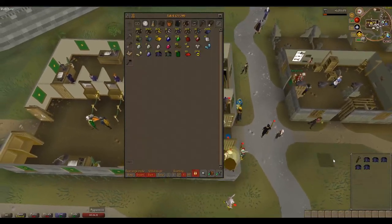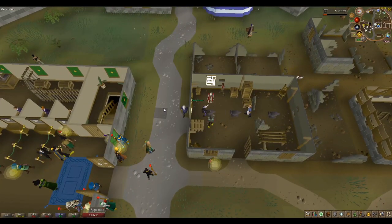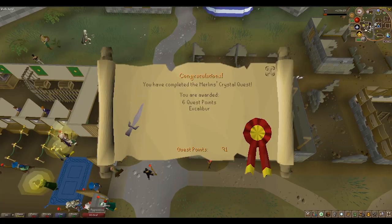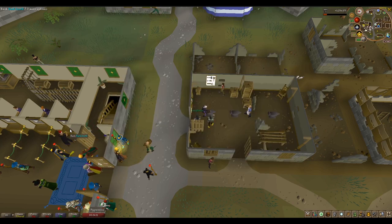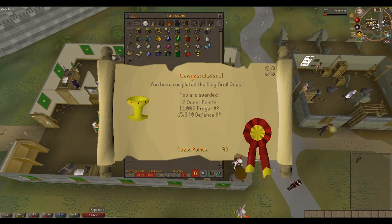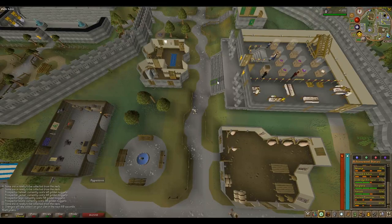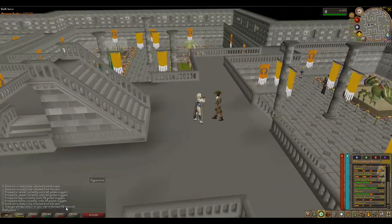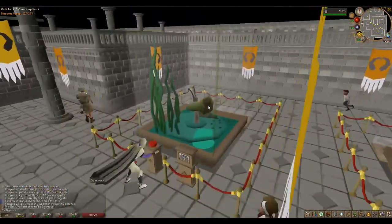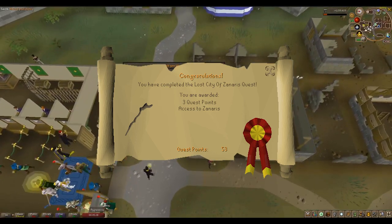Day 2. Today we're going to be doing quests again. Bear with me — we unlock quite a few things with these quests. The first quest is Priest in Peril, which unlocks Morytania, which is very important. Then we're going to do Merlin's Crystal — a nice easy six quest points. After Merlin's Crystal we can do Holy Grail, which gives you a lot of prayer XP and defence experience. Next we're going to do Client of Kourend to unlock the island of Kourend, which is also very important. After that we're doing the natural history quiz — very easy, look up a guide. Go to the basement of Varrock Museum, talk to the guide at the entrance and answer questions about each showcase. After that we're going to do Lost City to unlock the fairy realm.